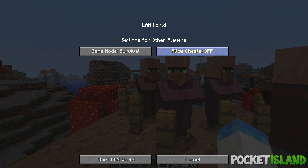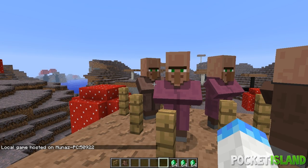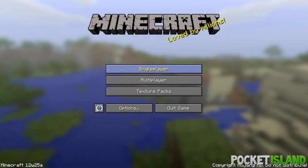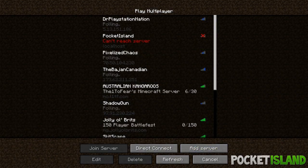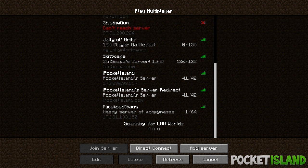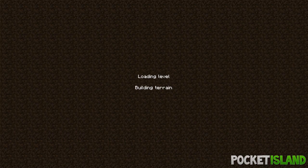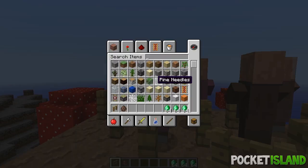You can also allow cheats on and off for other people, so they can change game mode, teleport, and all that stuff. Then hit 'Start LAN World' and there you go — people can join easily. If you go to multiplayer, you can see at the bottom 'Scanning for LAN worlds', and if there are any LAN worlds you will find them and be able to join them.